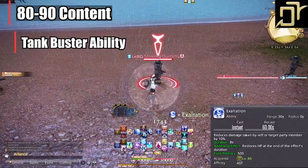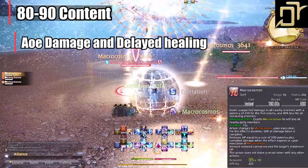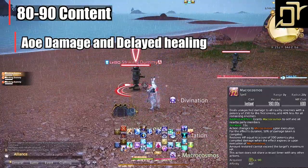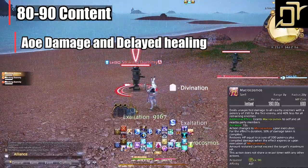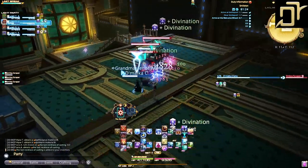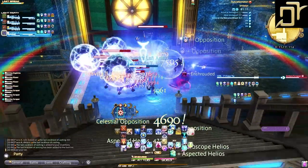Level 90, Macrocosmos. AoE damage plus delayed healing based on how much damage you and your party have taken. When cast, all party members within range get the Macrocosmos buff, which records damage taken and heals them for 50% of that damage within the 15-second duration, on top of a 200 potency heal. So it's an AoE damage ability, a 200 potency heal, plus 50% of damage healed back. I personally just treat it as another Earthly Star with damage up front. It's great for trash pulls — damage enemies and put a delayed healing timer on your tank. Honestly, with all these abilities, I rarely find myself needing every single one, as most of the time a few of them are enough to keep your tank healthy, situational to gear, tank cooldowns, and mob pulls. Hopefully this guide helps demystify healing with Astro.